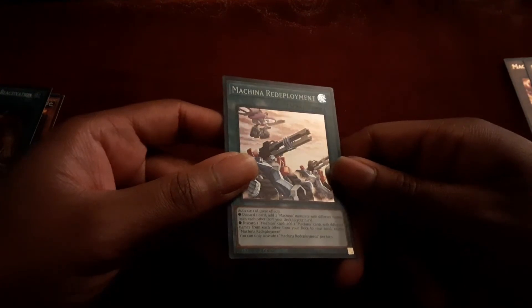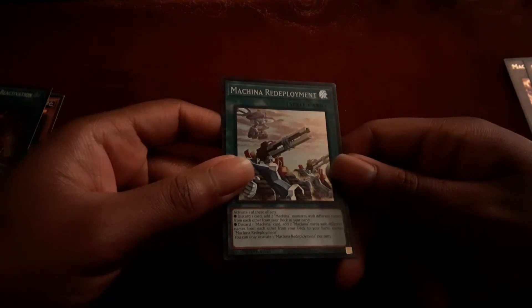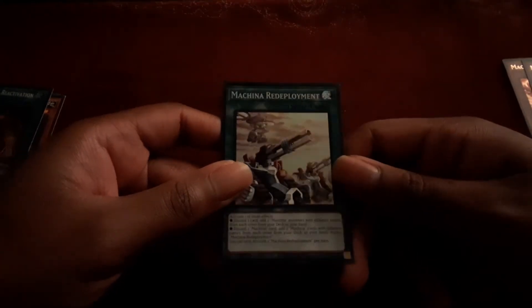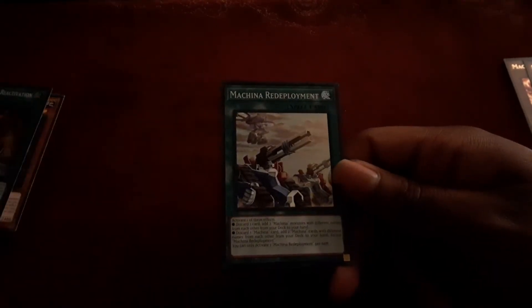And then we have the two additional spells. We have Machina Redeployment: one effect is to discard to add two Machina monsters with different names from your deck to your hand. The other effect is to discard a Machina card and add two Machina cards with different names from your graveyard to your hand, except for Machina Redeployment. So you have a search and you have a graveyard setup with this one card.